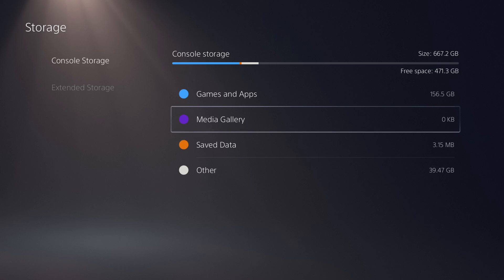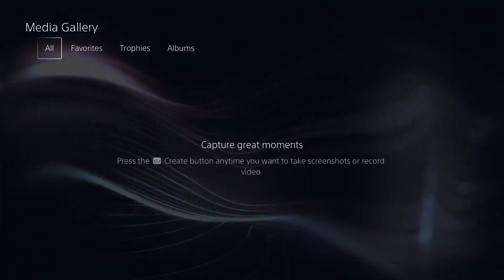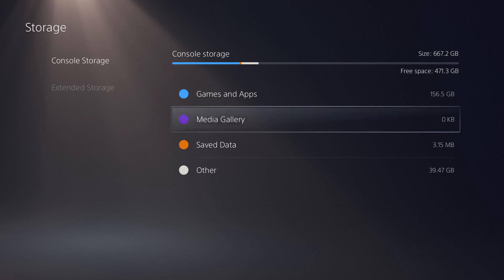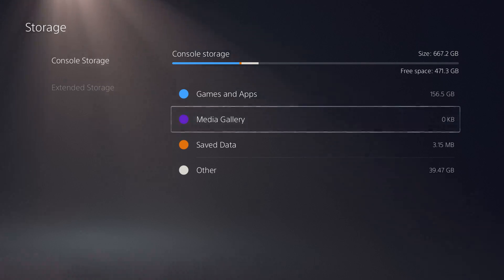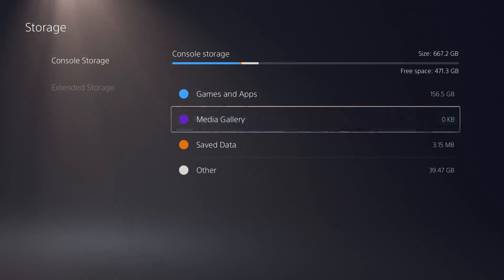What you can do is go into Media, and probably Save Data — mostly Media — and delete a lot of information there. The first thing is: whenever you earn a trophy, there's a built-in feature that automatically records that moment. Instead of just taking a screenshot, it records a video clip, and that takes up a lot of memory because it's recording in 4K. I made a video on this — I'll leave it in the description below on how to stop that, which will help fix a lot of the space issues.